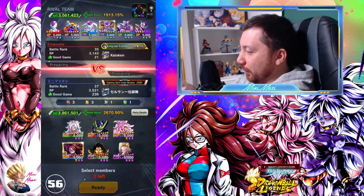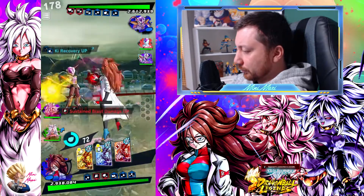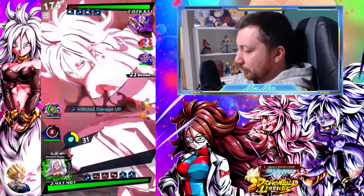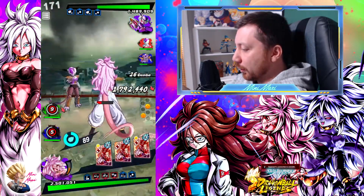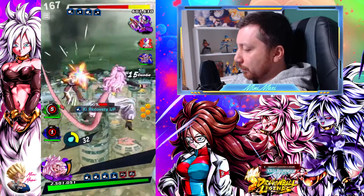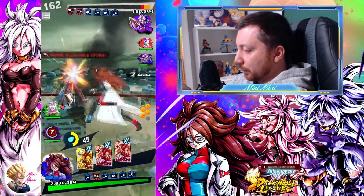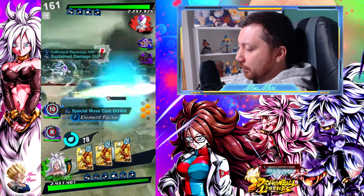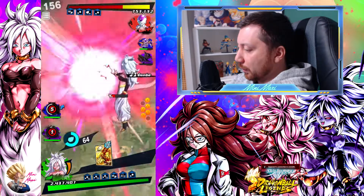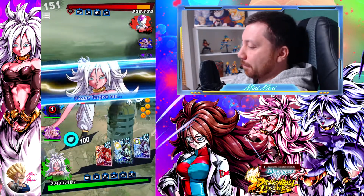Oh — lineage of evil with the Zenkai 7. That's my team! Come on, why couldn't I switch there? So annoying. Alright, now we go for green. Thank you for going right away.